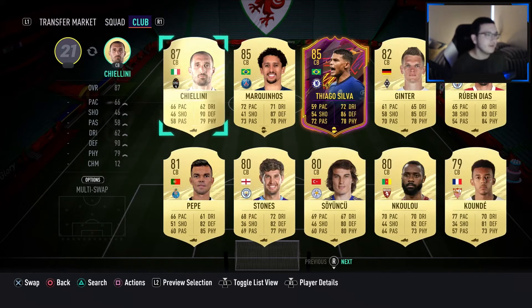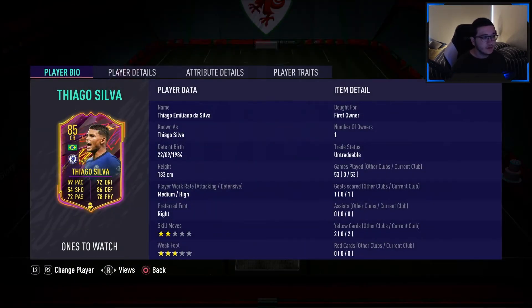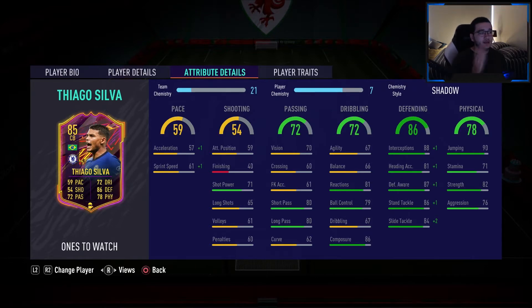Next we have the main man — once watched — Thiago Silva. I can't say it enough, this card is just unbelievable. I've got a Shadow on him — 2-star skill move, 3-star weak foot. You don't notice the pace; with the Shadow he gets a 10-plus boost in acceleration and sprint speed, ending up at basically 70 pace as a center back. His passing is really good — 80 short passing, 80 long passing. His 86 composure really helps him in defense. Physical and defending are both really nice.